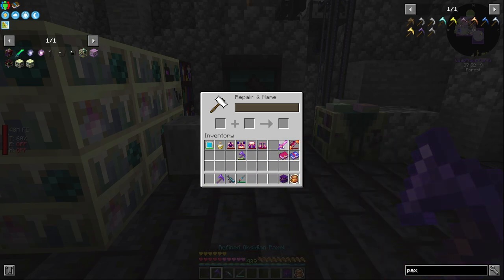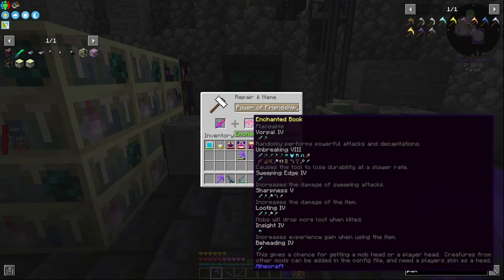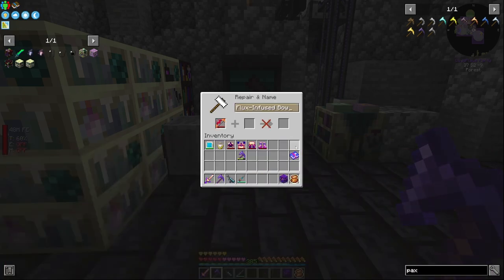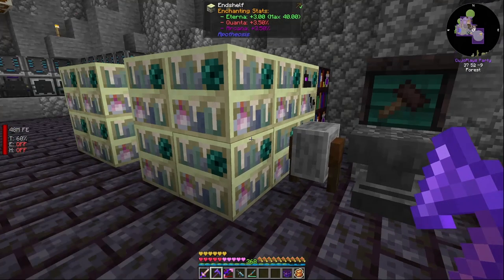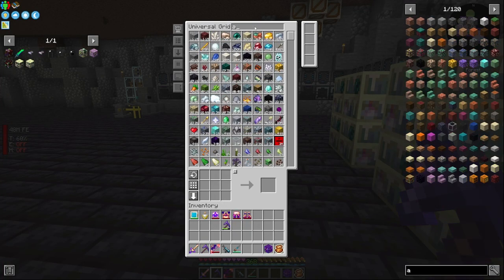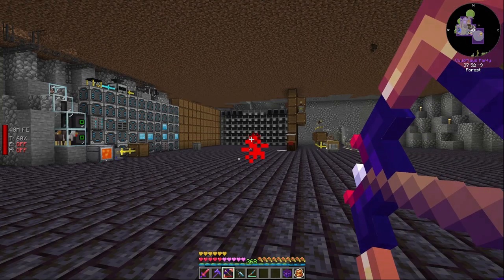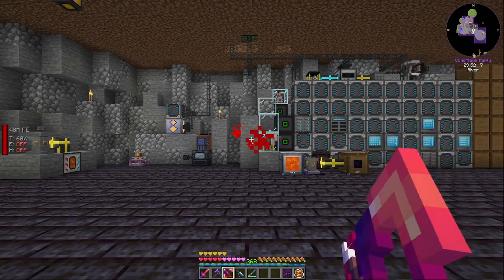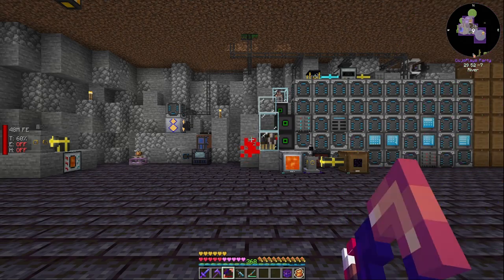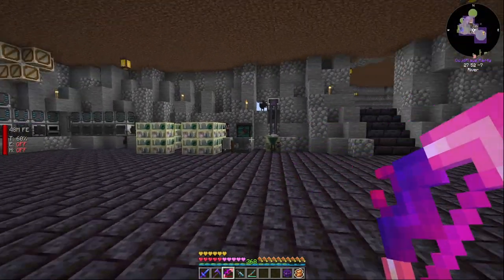It's also dropped two more — Vorpal, Looting, Beheading, and Insight were taken off. For our sword and bow, we just have Infinity, Power, Quick Shot, and True Shot. We only need one arrow. Let's test the accuracy — they're still dropping slightly but hitting pretty much the same spot. Since we have Infinity we can't pick them up. That's everything enchanted.